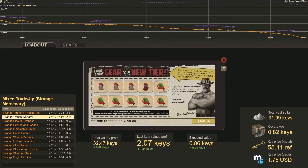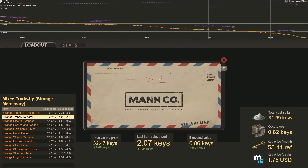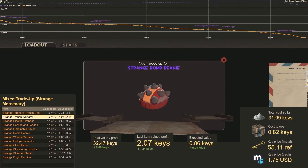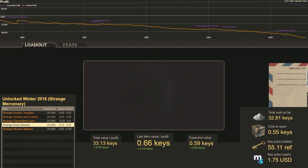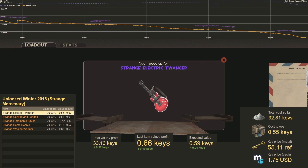This one is going to be a mixed trade-up — four Winter 2023s and six Winter 2016s. Number 36 — that's a Strange Bomb Beanie, worth 0.66 keys. This next one is going to be all Winter 2016s. Number 37 — that is a Strange Electric Wanger, worth 0.62 keys. That's actually our best hit.